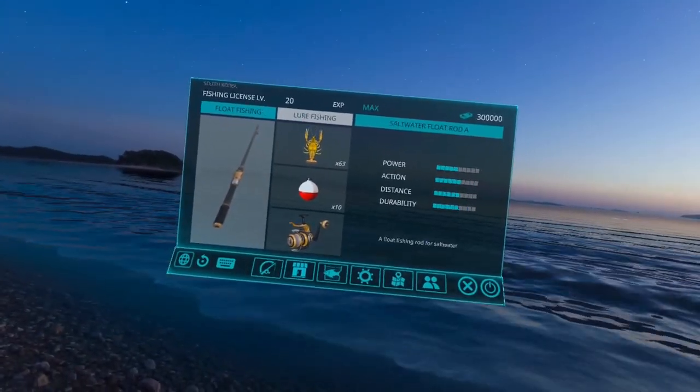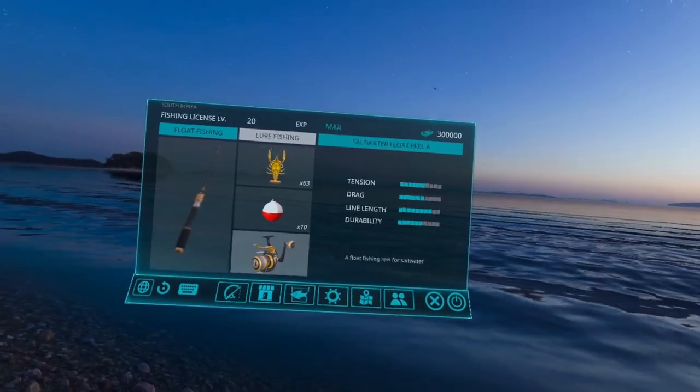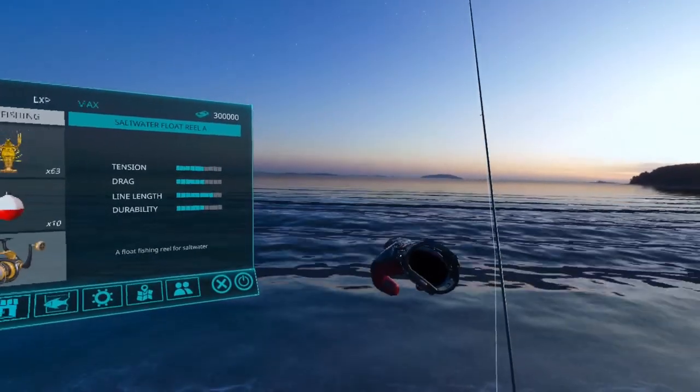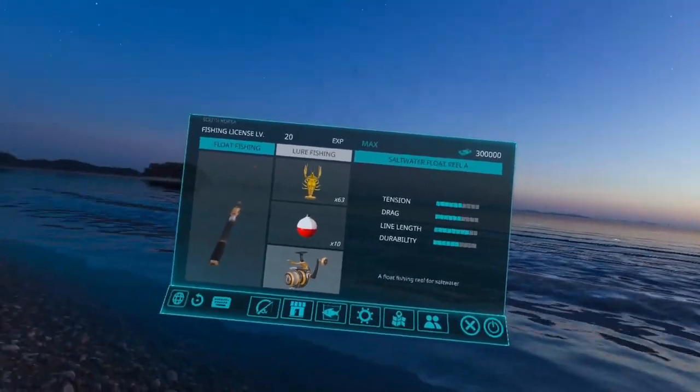That's about the distance you want — pause, bring it in, count to six or seven. You'll see the swirls out there, you'll see the bubbles, and that'll give you an idea of where they're at. Just pause at those areas.